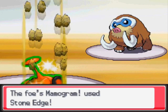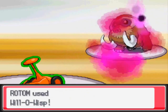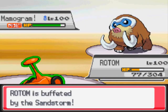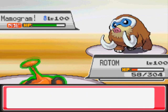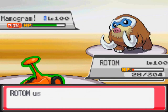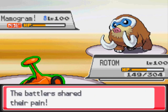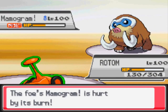Here he goes for a stone edge, and the fact that it didn't do very much tells me he's probably scarfed. I go ahead for the will-o-wisp, and with that burn he's going to be doing nothing to me. I should be able to live another stone edge barring a crit — he doesn't get it, so that's great. I'm able to go ahead for the pain split, gain back a whole bunch of health, and take him down.